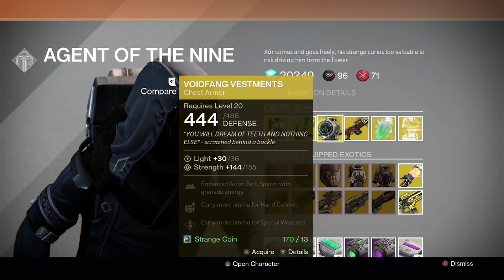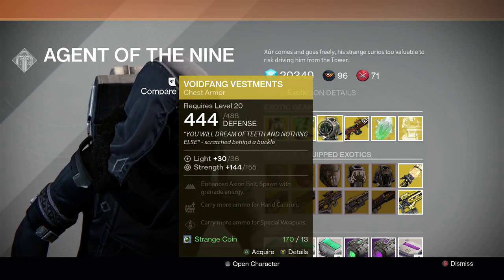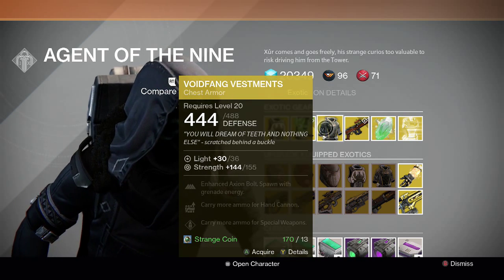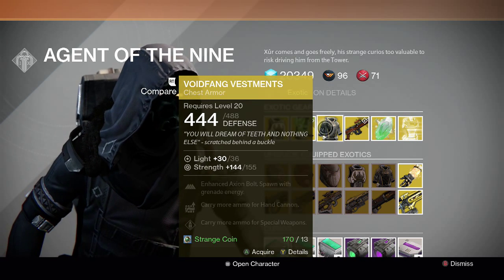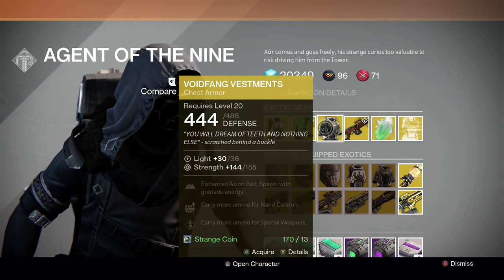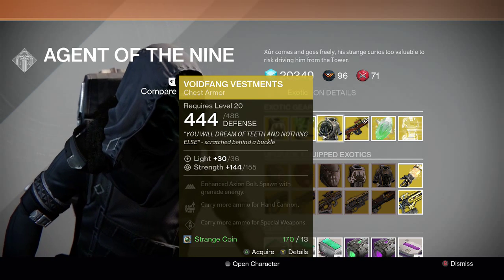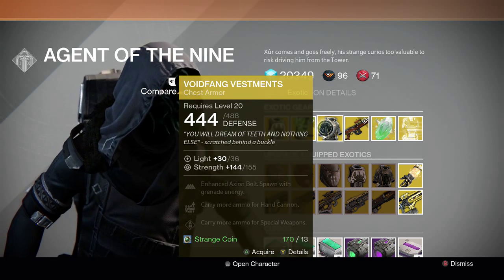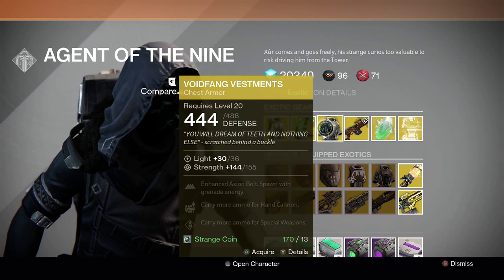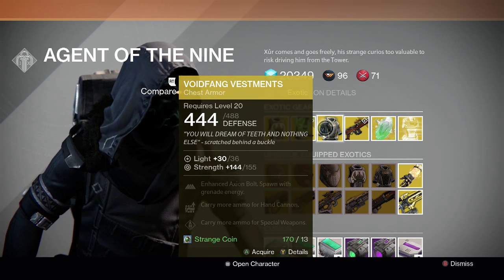For the Warlock we have the Void Fang Vestments — not a bad stat roll. Enhance Axion Bolt, spawn with grenade energy, and carry more ammo for hand cannon and special weapons, so really good for PvP. I like the spawn with grenade energy perk because every time you die and respawn you have grenades ready. You can even run Void Fang Vestments as a Sunsinger with Gift of the Sun and spawn with two grenades every time — that's really valuable. I recommend it as a PvP chest piece for Warlocks.